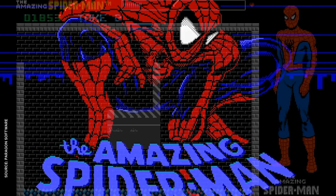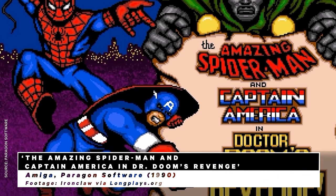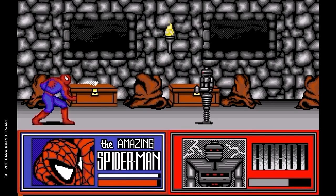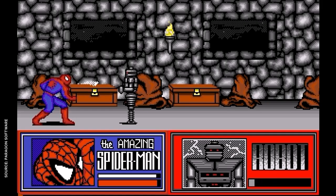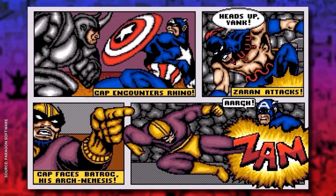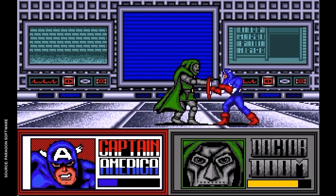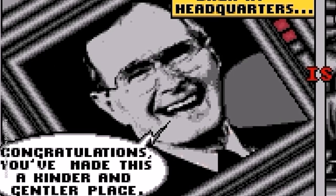Two more Spider-Man PC games were released in this era: a puzzle platformer on the Amiga where Spidey tracked Mysterio through movie-themed rooms, and Spider-Man and Captain America in Doctor Doom's Revenge. It was a simple 2D fighter with the story told through comic panels, where Cap and Spidey battle through a mix of Z-list villains on their way to destroy Doctor Doom. And once you topple the Latverian tyrant, George H.W. Bush himself offers his personal congratulations.